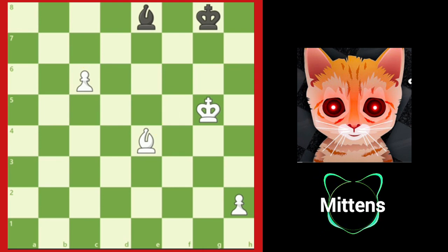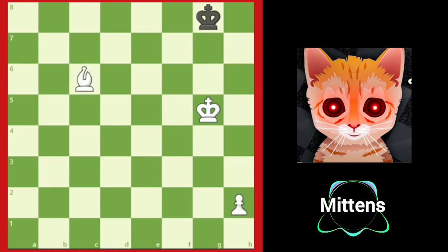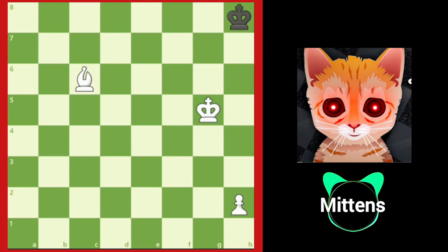White is now in for a surprise. After bishop takes c6, black sacrifices the bishop, and after bishop takes c6 we reach a classic wrong colored bishop for the rook pawn ending. Notice that the h pawn's promotion square, h8, is a dark square. Since white has a light squared bishop, it cannot protect the promotion square. So after king h8, white cannot force black's king out of the corner, so the position is drawn.